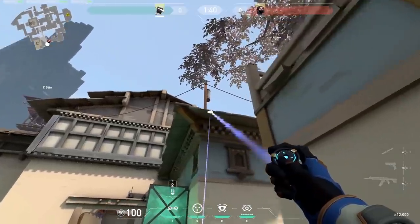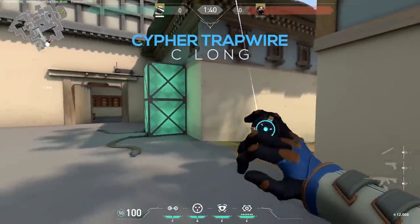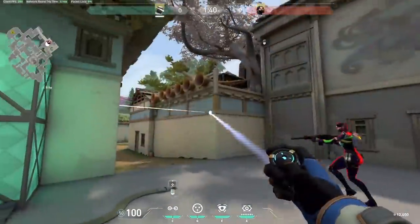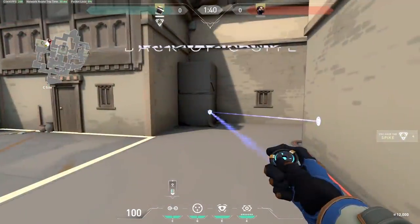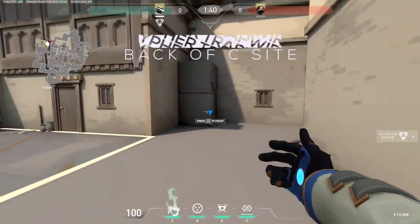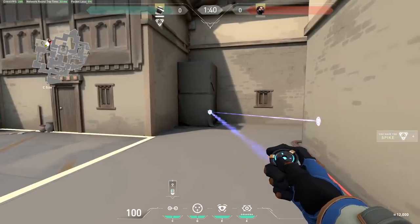Let's do some trapwires. C long — there are a lot of options for pathing when it comes to C after breaking the choke. I'd recommend using the default trapwire and mixing in some angled ones like these. Back of C site — here's a neat trapwire that angles and makes it very difficult for enemies because they have to walk in a bit further until they can start noticing the trapwire.